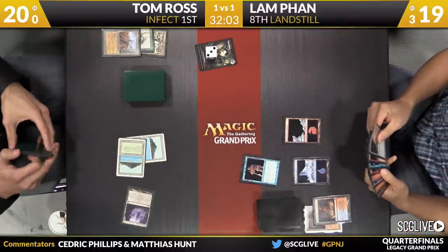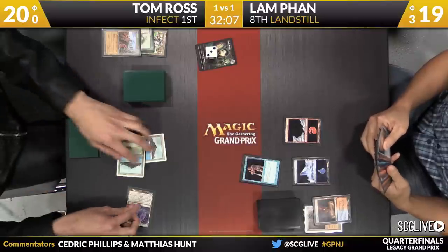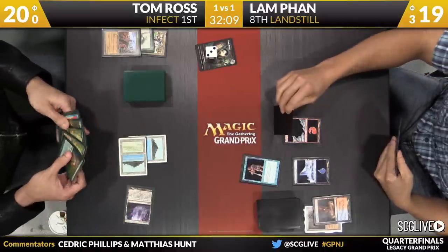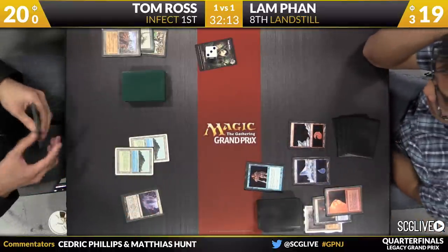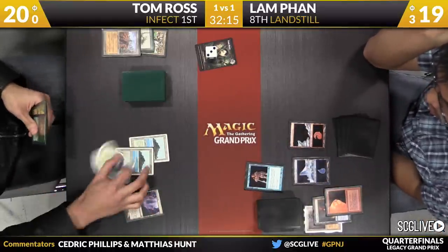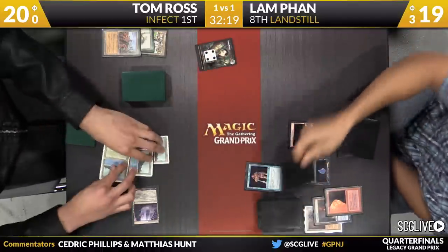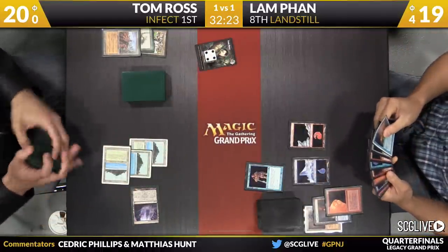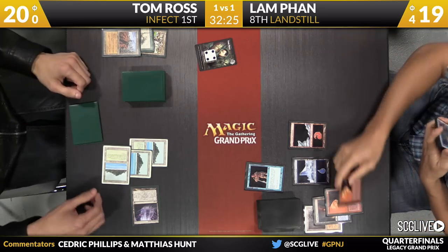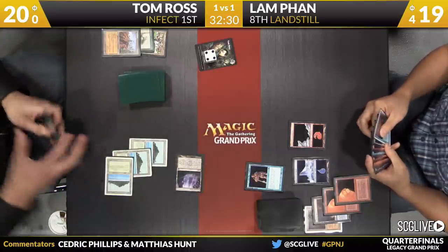Every draw step for Lamb is going to be super interesting because I'm just looking for the white-bordered card that he draws because that means it's a Wasteland. Let's see what this draw is. Not yet — Lightning Bolt. It's up to eight cards, looks like he's going to be discarding. Pyroclasm — this is another time where Pyroclasm has just been really weak. There are definitely games where it's going to be very powerful, but there will be other games where it's quite poor, and this is one of the poor ones. Fan is going to draw a card — it has a white border, but it's Force of Will.